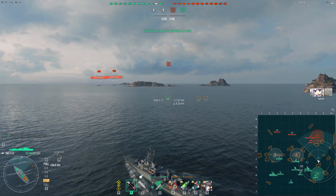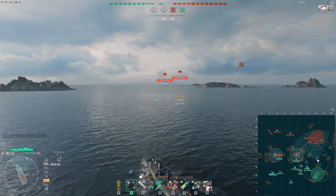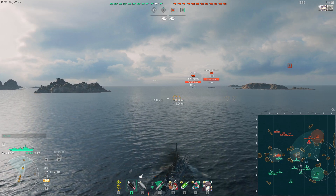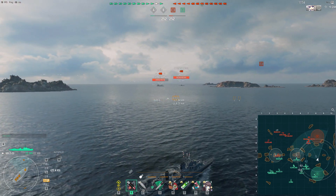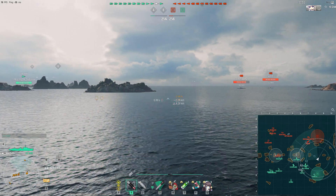In the open water, I'm not being contested by an enemy destroyer and instead I'm able to spot both the Salem and the Massachusetts on the enemy team — two significant ships which are out of position right now, particularly the Salem, that wants to get close to land masses and push forward to use its very powerful armor-piercing and high-explosive shells with its rapid reload in order to wreak havoc with our team.